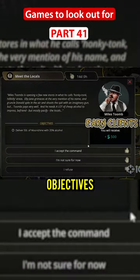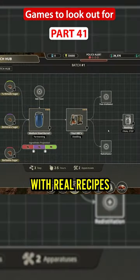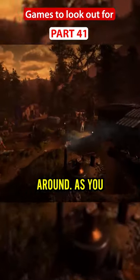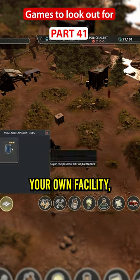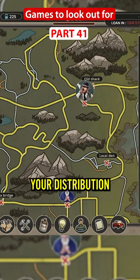You'll need to manage goals and objectives while experimenting with real recipes to create the best moonshine around. As you expand your empire, you'll build up and design your own facility, buy new equipment, and upgrade your distribution networks.